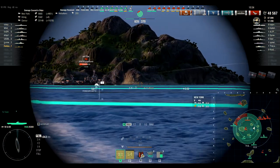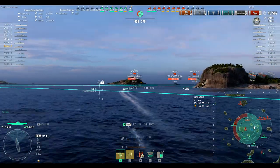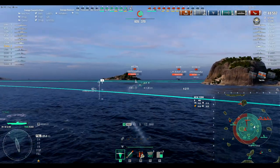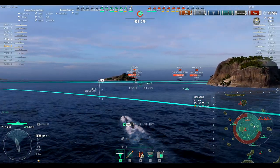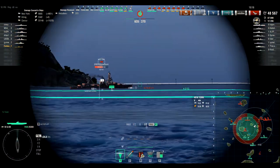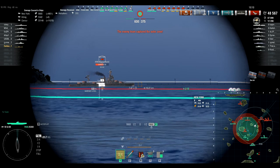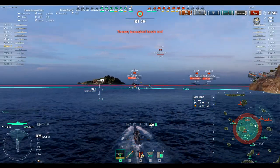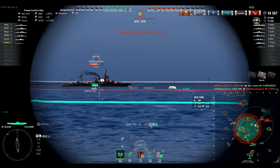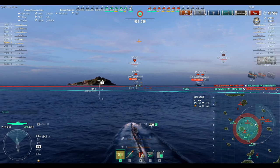Next I would give subs a different set of torpedoes. I would change their range to only about eight to ten kilometers, making you get close. Thirteen to fourteen kilometer torpedo range, especially at tier 6, is massive. You can give them a speed boost, I don't care, but the fact that you can literally sit so far away and throw torps is nuts.